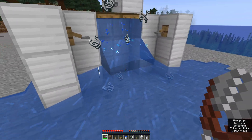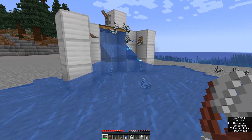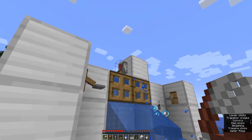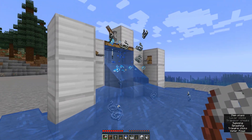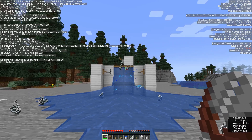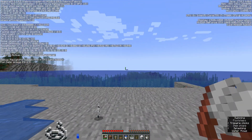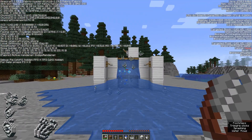So the duper is already working. The farm will also continue to run even if you restart the server. To stop the duper you just have to toggle the lever, and after that you can switch it back on with just using the lever again at any time without any problems. Again, very important: the direction must be north or west. In the direction of south and east the farm will not work.